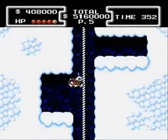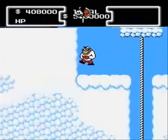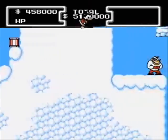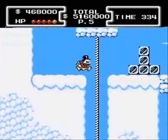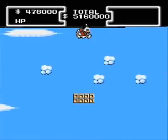Duck into this crevice to avoid the boulder. Bounce off this Beagle Boy to find another hidden area. This giant chasm is actually easier to cross than it seems.